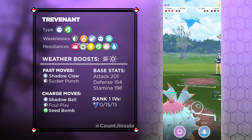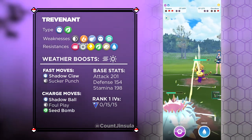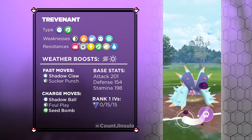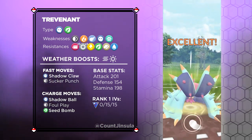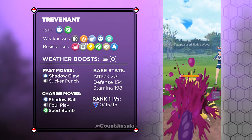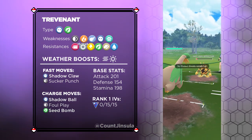Remember, Trevenant's role on this team is to be the Switch. You will want to immediately go to it if you start off on a losing matchup with Toxapex. That way, you can get a head start on building energy for when your opponent inevitably switches themselves. But since Trevenant has very few counters in the Color Cup, you might just screw over your opponent outright.